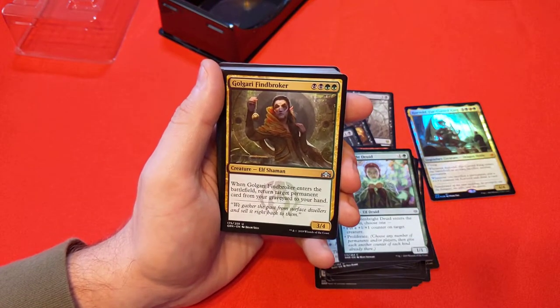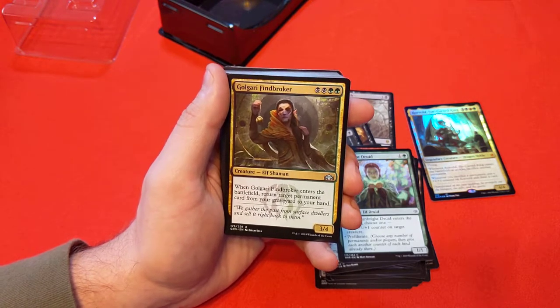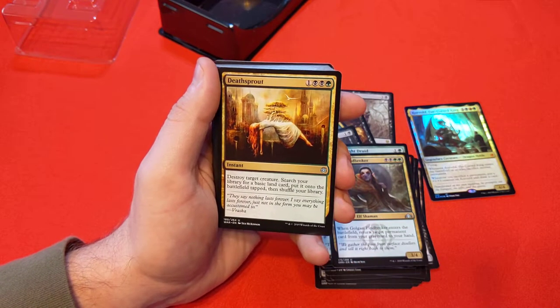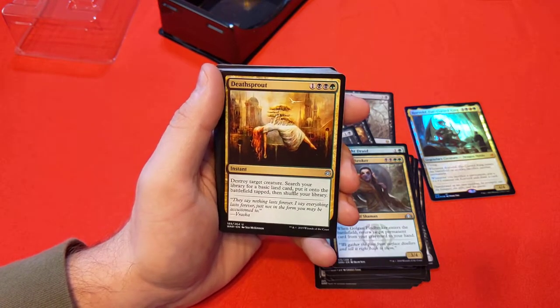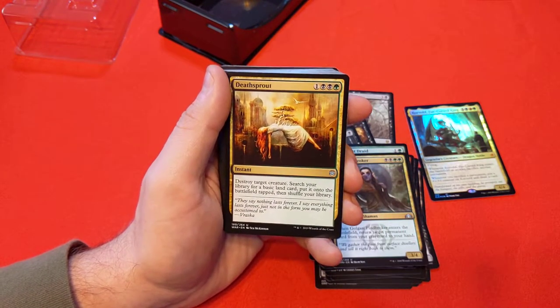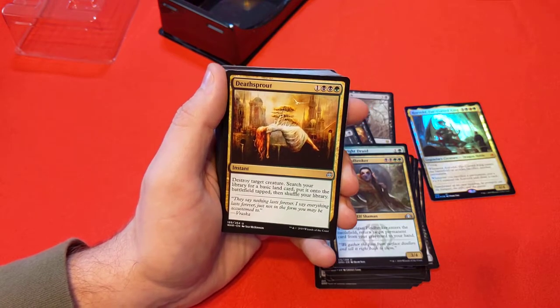Golgari Findbroker — black/black, green/green, a 3/4. Enter the battlefield, return a permanent card from your graveyard to your hand. Deathsprout — 1, black/black, green: destroy target creature, search your library for a basic land card, put it onto the battlefield tapped, then shuffle your library. In a three-color deck this is pretty nice, though the double-black cost is more specific on when you can cast it. Being able to destroy a creature and get a land out of it is not bad at all.